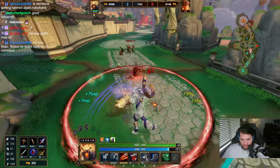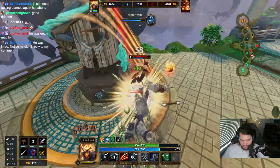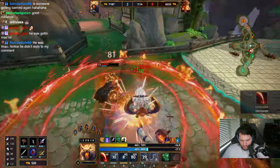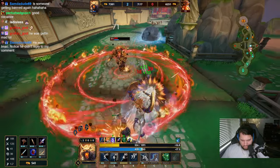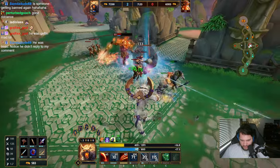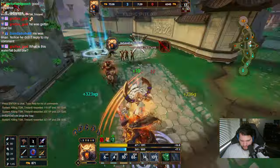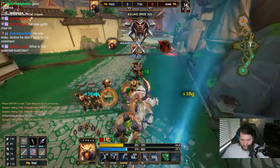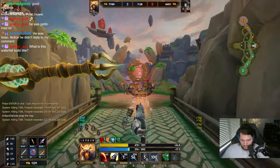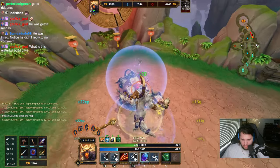I thought I was going to ult him. I'm going to go over the wall. He actually... I guess he is double defense, right? I should have probably paid attention to that. Oh, he's dead — he just used his stun. If all he has to do to not get owned is just not throw his stun out there.